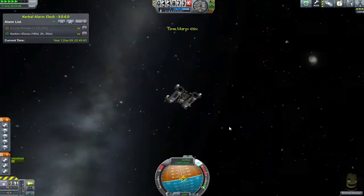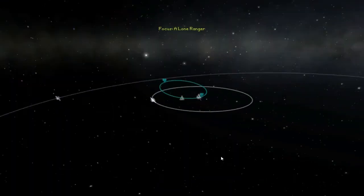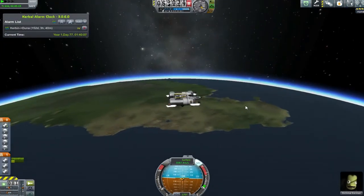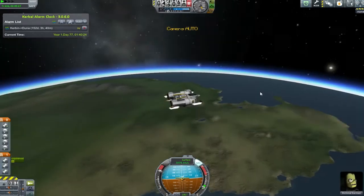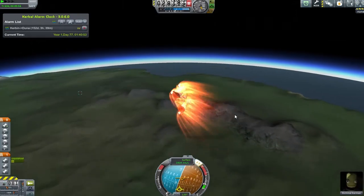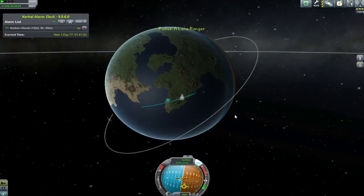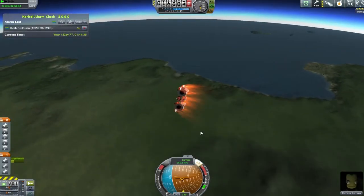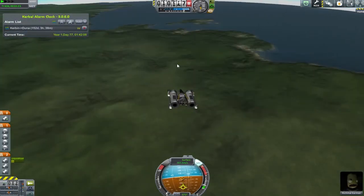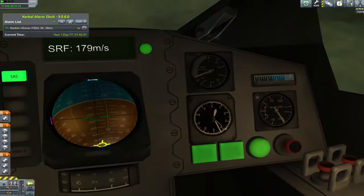Once we have a nice trajectory putting us in an orbit just around Kerbin, I make my maneuver node to bring us back down into the atmosphere. I drag it around the predicted orbit to find the point with the least time to wait - that's the point where I'll be leaving the Minmus sphere of influence. After the maneuver and a small tweak to get back on the equatorial plane, we time-warp down to Kerbin. I spot the desert, then the familiar mountains, then realize the space center is just right there.